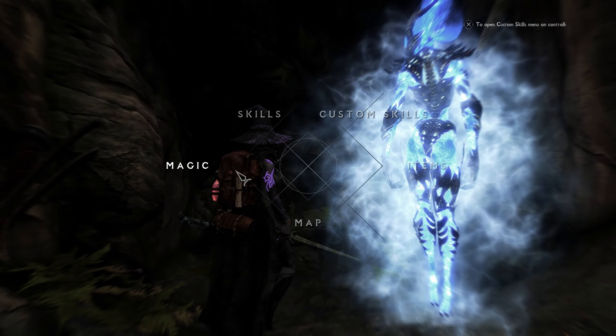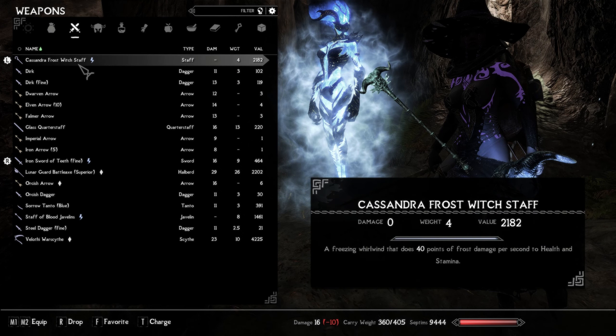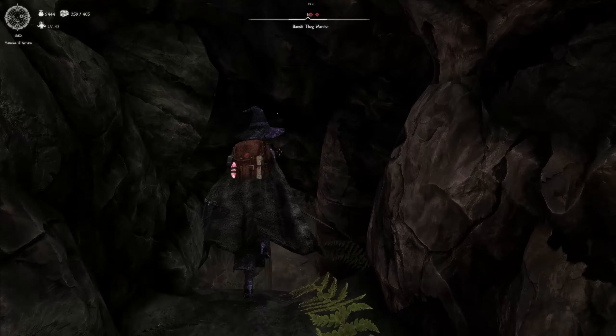Let's see if I get a chance to actually use it. It is Cassandra's Frost Witch Staff, which shoots out basically a freezing whirlwind that does like 40 points of frost damage. So it kinda fits with the build, especially if I don't have enough magic to cast things.